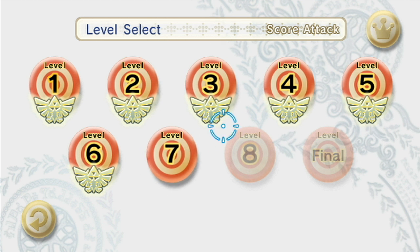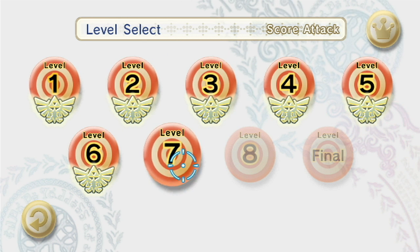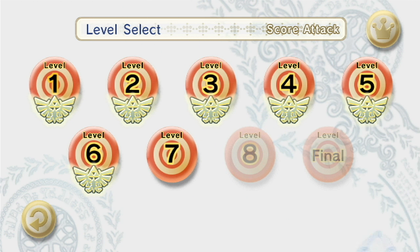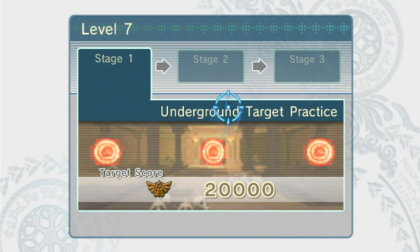So we're back for some more Link's Crossbow Training, and in this episode we're going to be taking on level 7. Since 7 is my lucky number, I got my Zapper in my hand and I'm going to be trying it out for this episode. I've been playing with just the Wiimote and Nunchuck, not plugged into the Zapper throughout this whole Let's Play, so we're going to see if the Zapper is better. We purchased the game with the Zapper so why not try it out for at least one level.